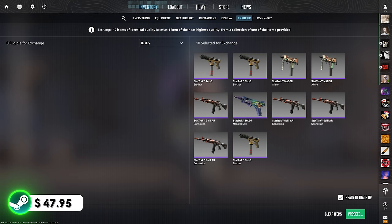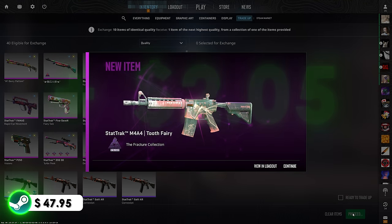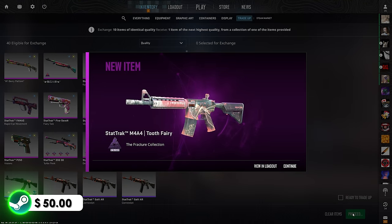We just have one of these — 100% guaranteed profit right here, but it would be nice to see the Vogue to get us above $50 in the balance. 3, 2, 1 — Vogue. That's okay, over $2 of profit, and we have some more insane trade-ups in this video.